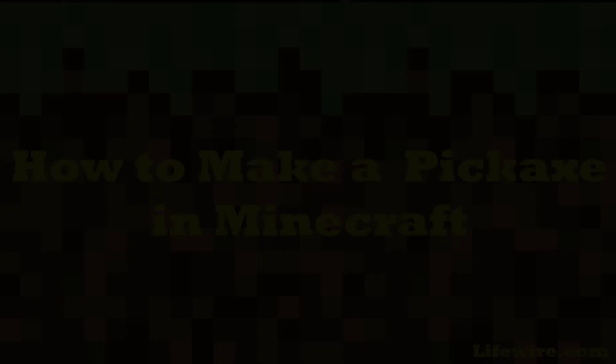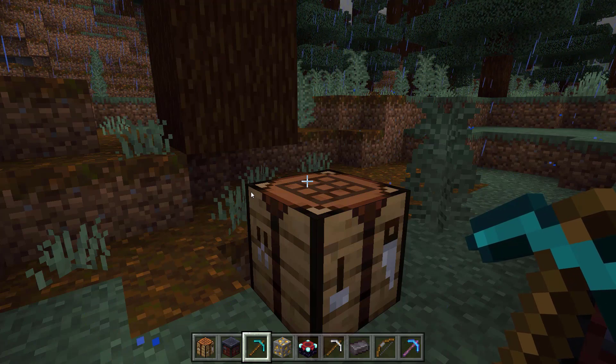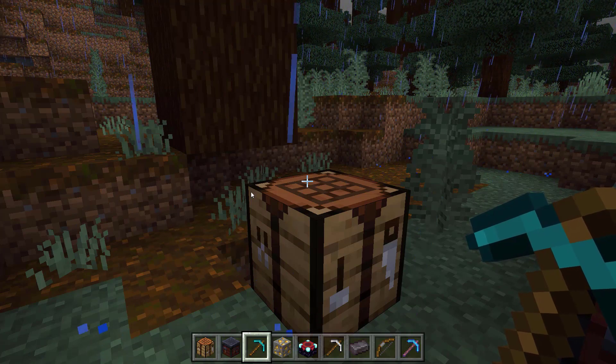Hi everyone, this is Robert with LifeWire and today I'm going to show you how to make a pickaxe in Minecraft. Pickaxes can be made from wood, stone, iron, gold, and diamonds, and the steps are basically the same. You just need two sticks and three of the other item.